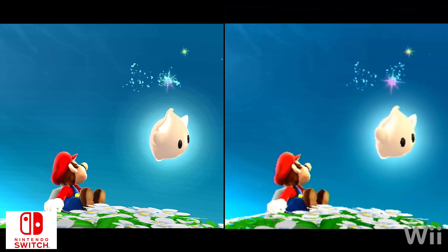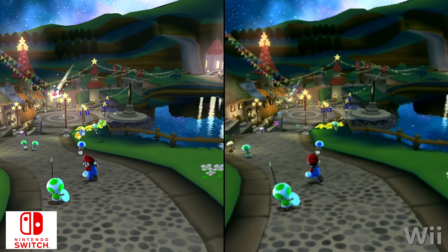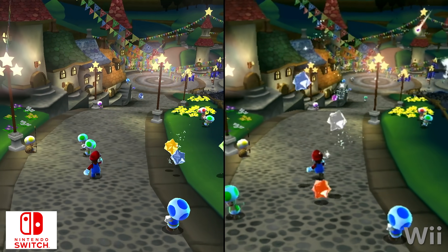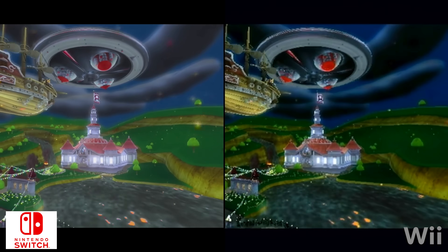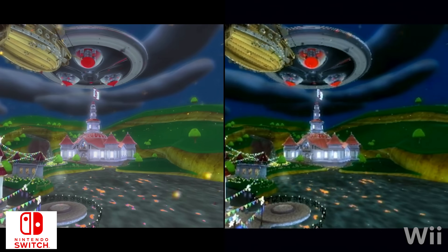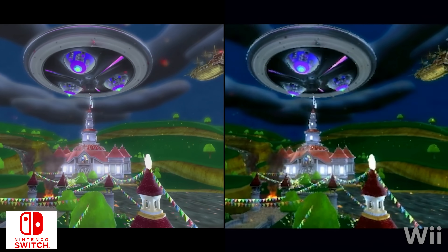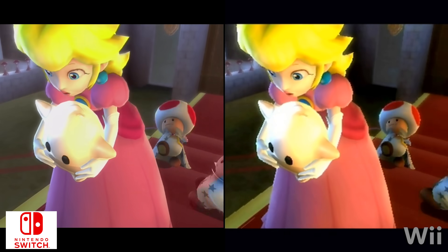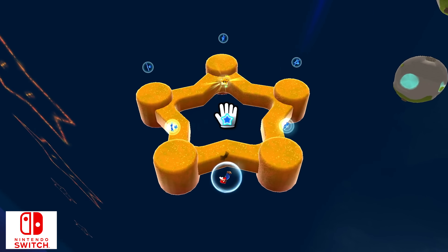The 3D All-Stars version pushed to 1080p in a similar way, improving the texture filtering, fonts, and even going further with a wholesale asset swap for Galaxy's pre-rendered videos. Between this and the Lightspeed efforts on Shield, it is proof of concept that Tegra X1 is not only in the right ballpark hardware-wise, but that a working emulation layer has been available for quite some time.